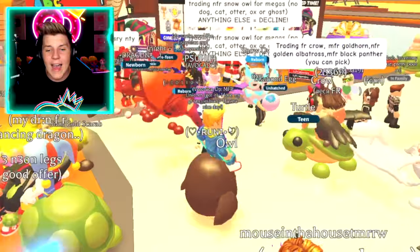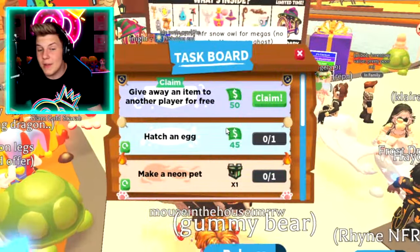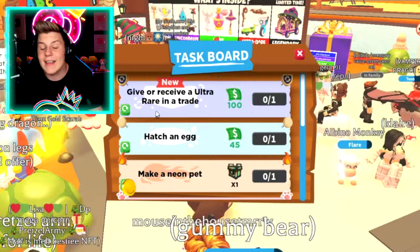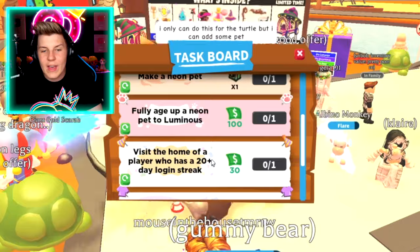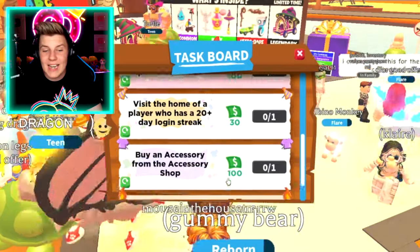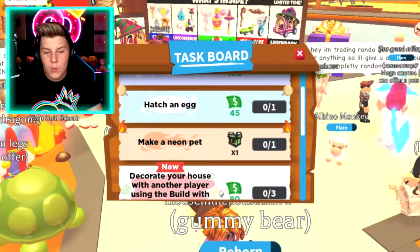Let's go ahead and trade our owl. We got the owl — give away an item to another player for free, that's really really good. And give or receive an ultra rare in a trade. So we'll definitely have to complete these tasks throughout today. I think that's the only one I wouldn't do — decorate your house. I think that we could do all of these other tasks today.